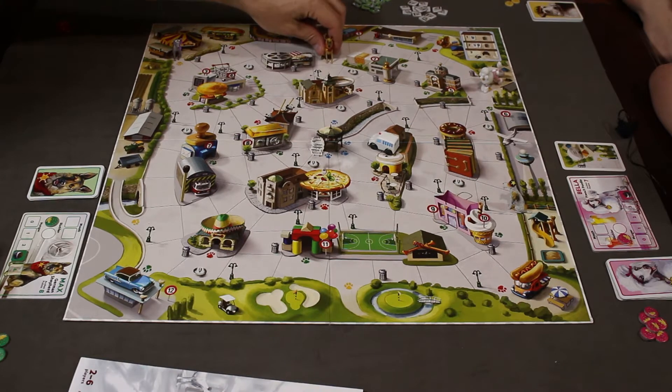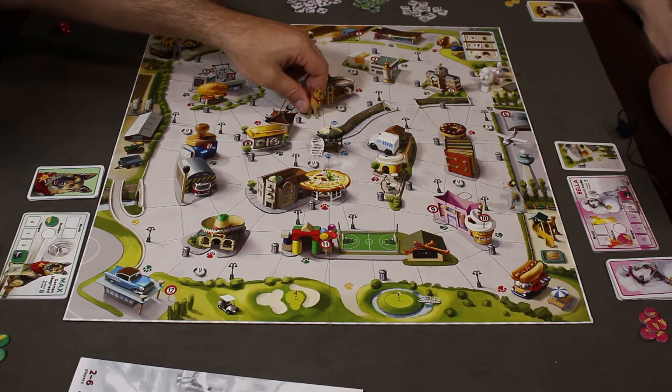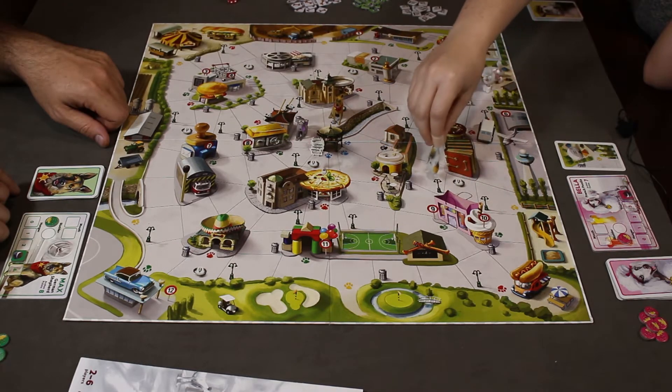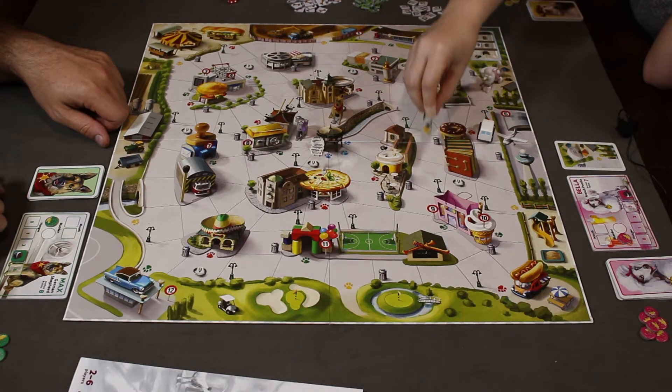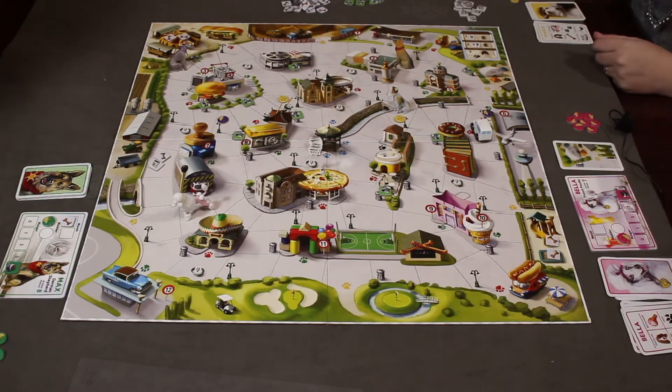You can also take your miniature to the newsstand in the center, where you get a newspaper with a number on it, and then deliver it to another building to get points. You can also go to a lamp post and pee on it. When you do that, other players can't pass through that space without having to stop and lose a turn — so it's a nice strategic element.